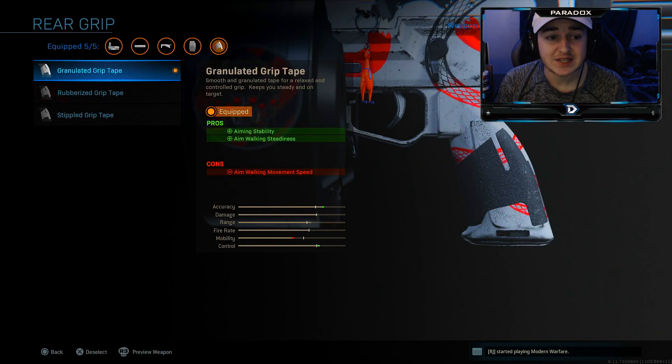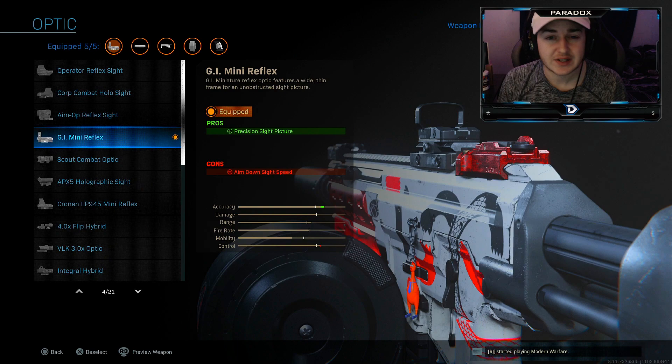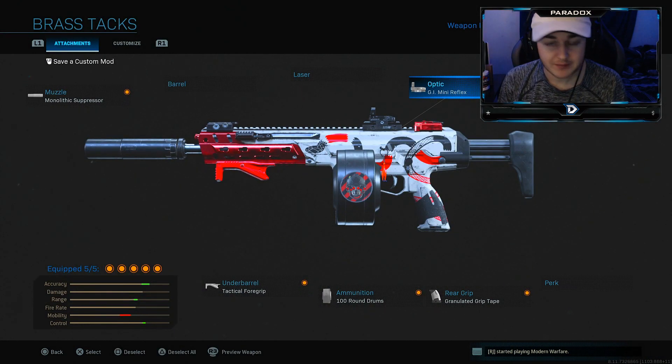Next I'm running graduated grip tape, which gives us aiming stability and walk aiming steadiness — so when you're aiming down sights going around a corner or pre-aiming, you're not going to be swaying all over the place.